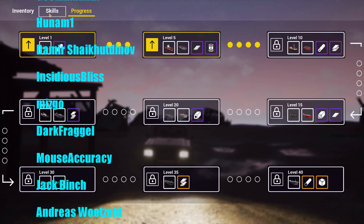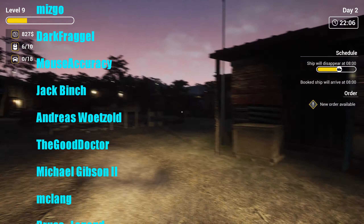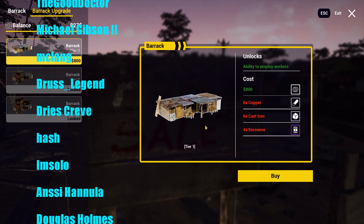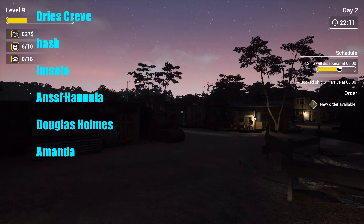There's inventory stuff. Car. Maybe you can upgrade your house later on. There's stuff here we can build. Barrack — that's probably for people that work for you. Ability to employ workers. That's quite interesting — I wasn't expecting that.